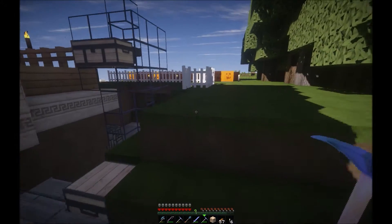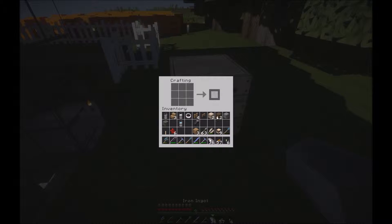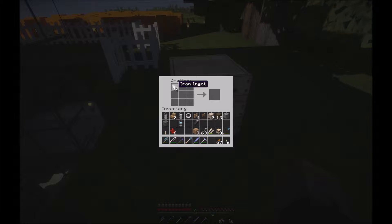Crafting table. The first thing I need to make is some hoppers. I have got some blocks of iron here — I'll turn that back into iron. It's a good way of storing your iron; if you've got anything like iron or gold, turn it into blocks and it stores nine times more efficiently. Now can I remember how to make a hopper? I'll do a few of these — five iron — and I should get seven hoppers out of it. I'll put some chests in there as well.